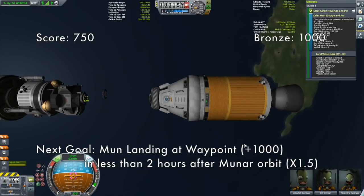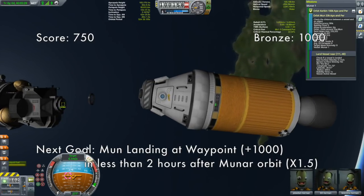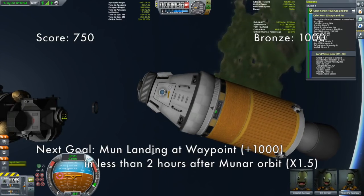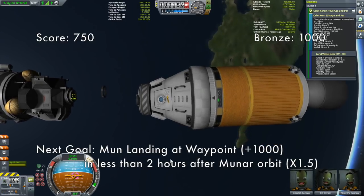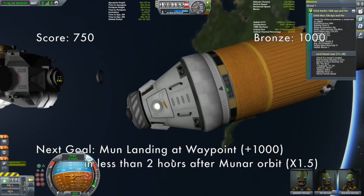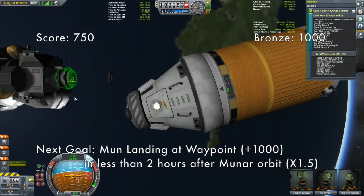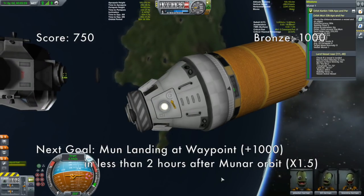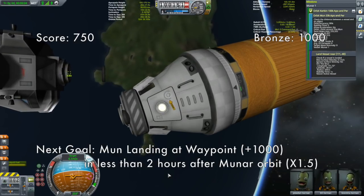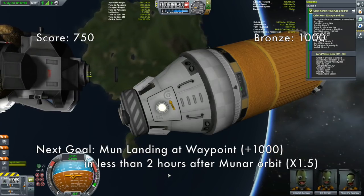Let's start moving towards our target. There's a decoupler here in our way — I'm going to come around this way. I should put the lights on too — I put in all these lights, I should use them. I found the staging easier when I put a decoupler in there; I know you can just do it with docking ports, but I found it easier. I do have to give it a little nudge out of the way.